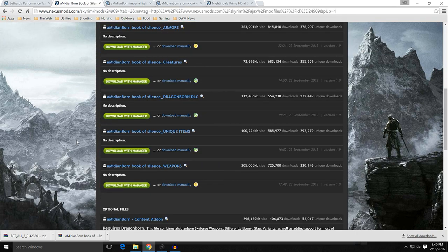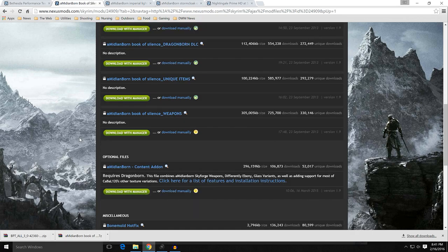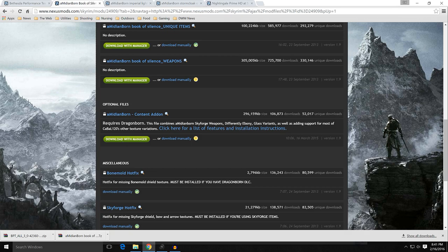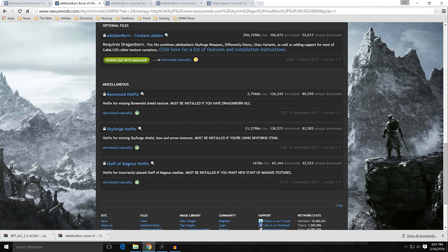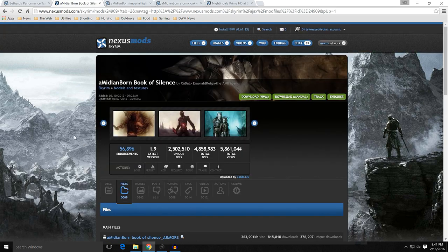One of the things you'll notice is there are a number of files here. You have armors, creatures, Dragonborn DLC, unique items, and weapons. All we're going to be dealing with today are the armors, so what we'll need to get is the armors — download that with manager. The Dragonborn DLC — get that with manager. Go ahead and download the Amidianborn content add-on because we'll talk about that in a separate subsection. Under miscellaneous files, you'll need the bone mold hotfix — download that with manager or manually, put it on your desktop and we'll install it separately. The Skyforge and Staff of Magnus hotfixes will come under the uniques and weapons — go ahead and get those.